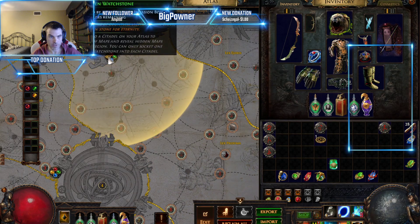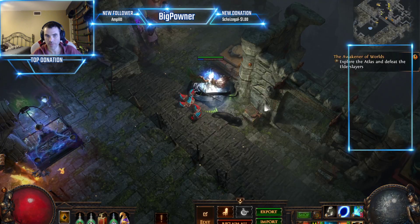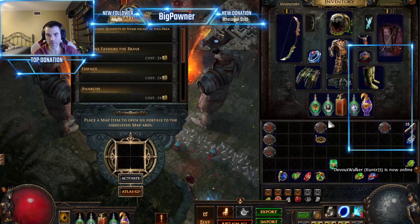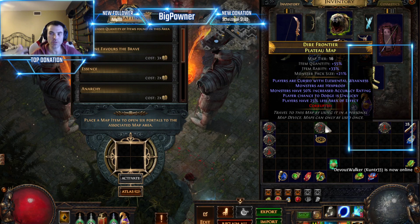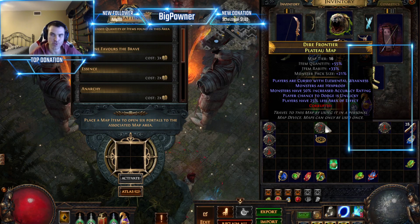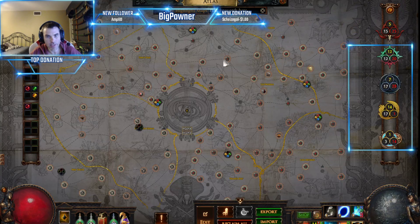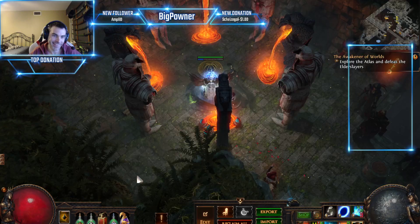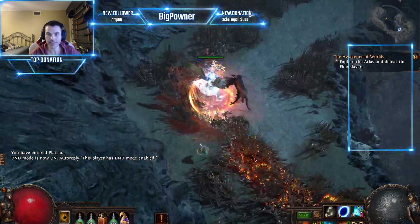The nice thing about the new Watchstone system is the invasion boss, though that's not really that impactful. One other thing to note: if you roll a mod that's really bad for you — like reflect — just Scour and start over. The Regal orb only adds one stat, so you have pretty good control over what ends up on the map.